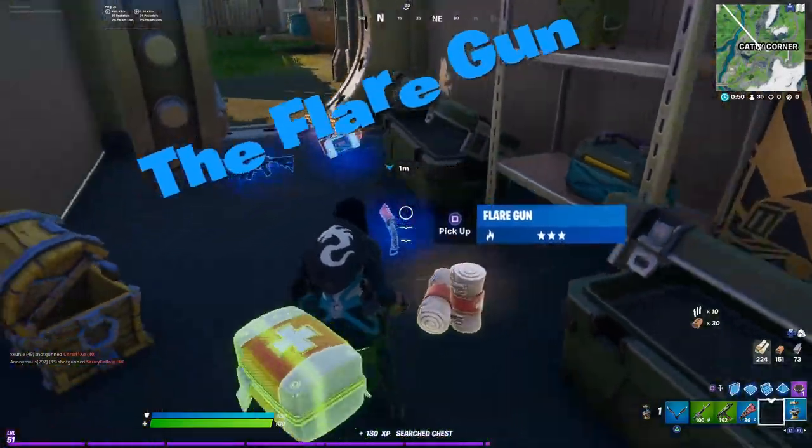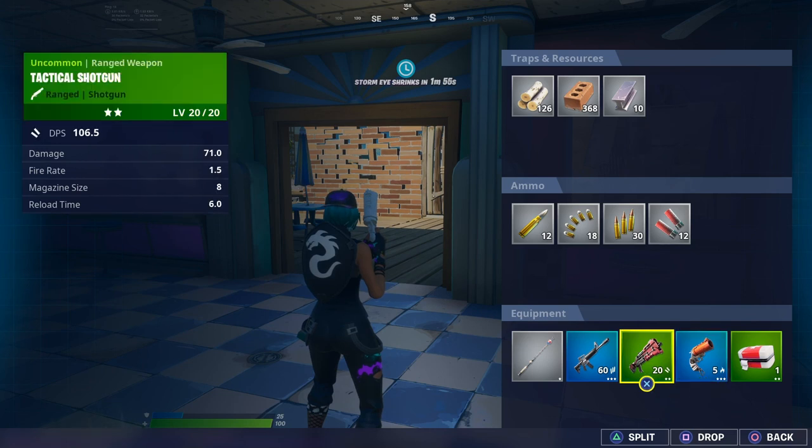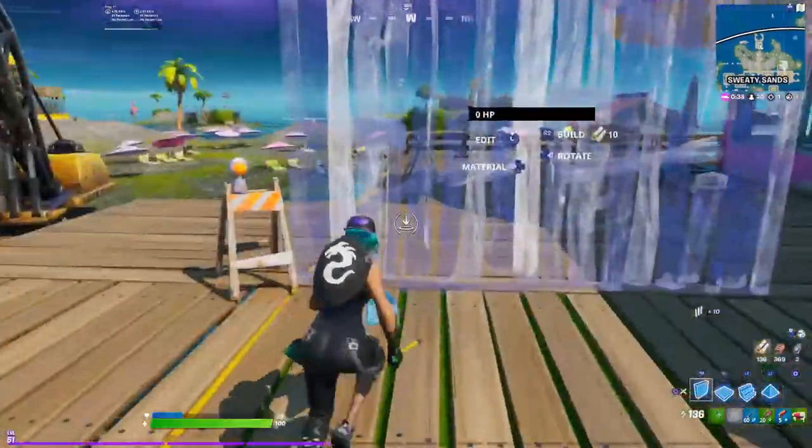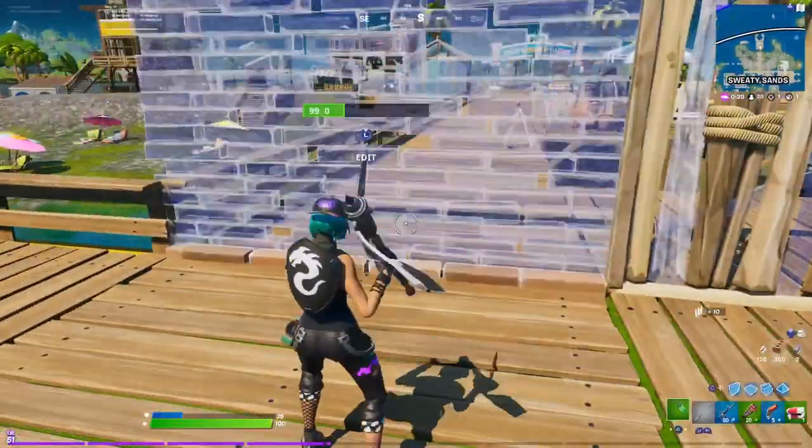This gun can be found in chests and also at bolts. Let's take a quick look at the stats: it does 60 damage, fire rate of 1.5, and has a magazine of one. DPS of 36.